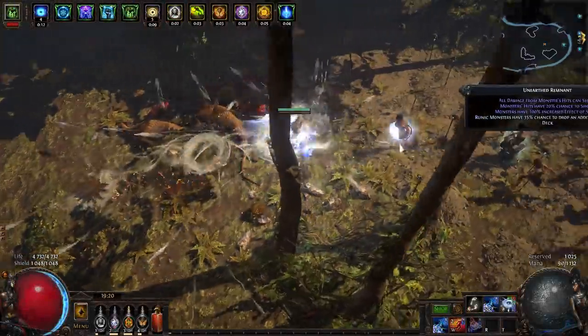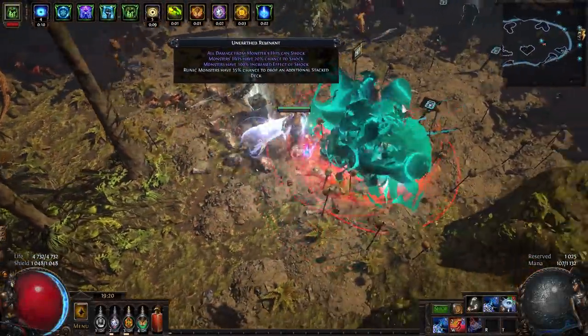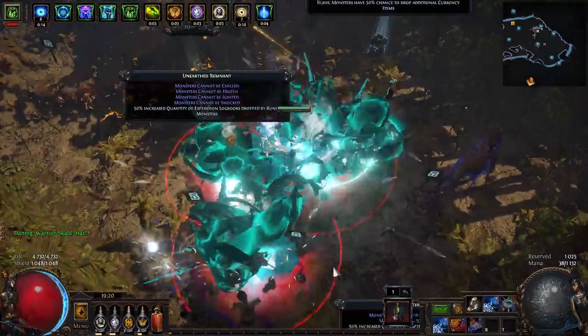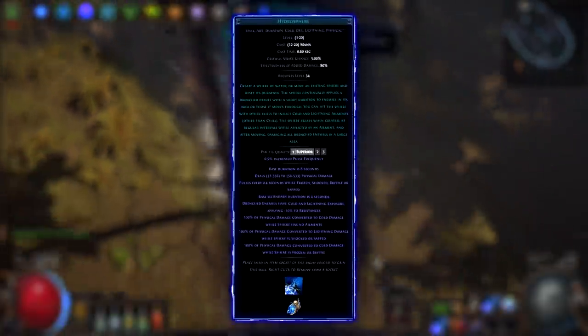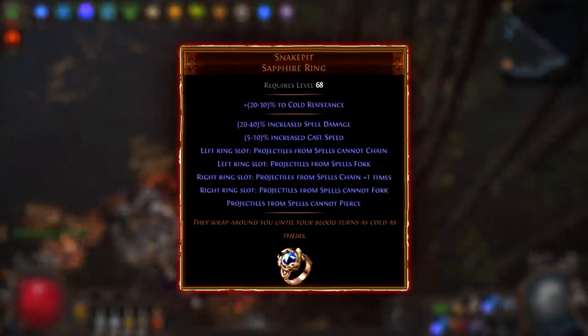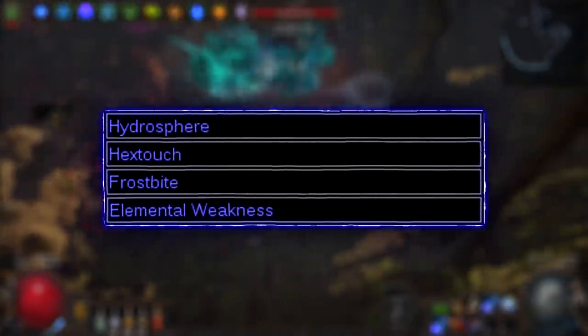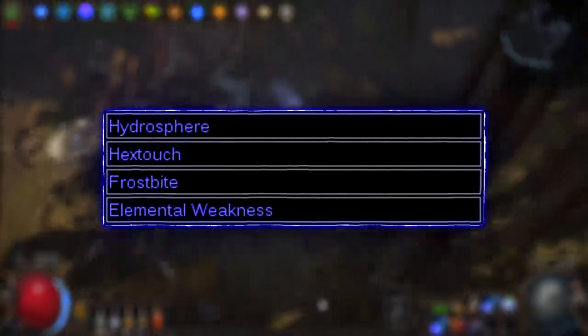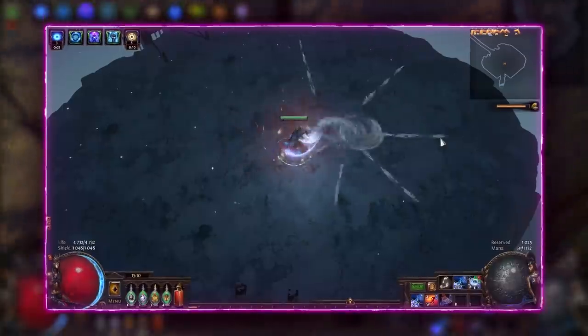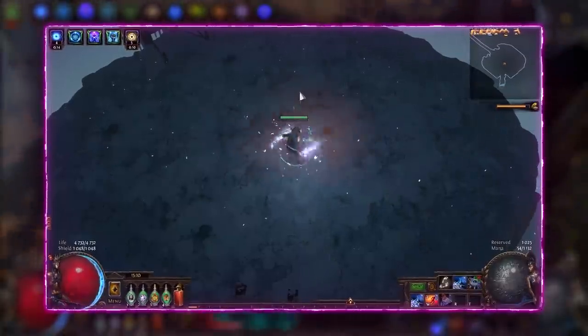I want to start with Eye of Winter — one of the nicest skills in the game. It has freeze, decent damage, and potentially high single target damage along with Hydrosphere. To make the Hydrosphere combo work, we need plus 1 chain, which we can get from the cheap ring Snake Pit, so it's kinda mandatory. We also combine Hydrosphere with Hex Touch, Elemental Weakness, and Frostbite, since we can have an additional curse from our Ascendancy. You can also use Unleash Support instead of Spell Echo, but I personally don't like this playstyle.